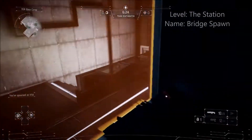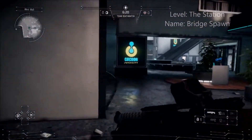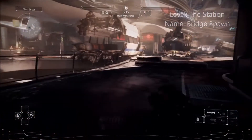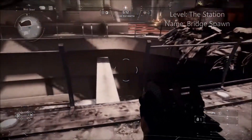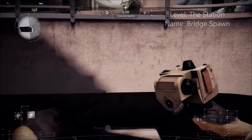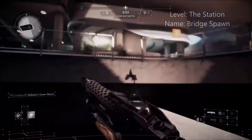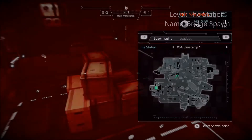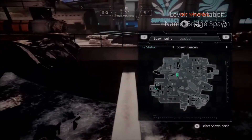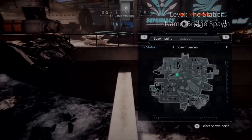Next, we're on the bridge. While I'm on my way to the location, I want to stress: don't do trick spawns just for the sake of trick spawns. This is on the Station map and I call it the bridge spawn. There are two of these little connecting bridges on this map, but I'll show you the one on the VSA side. Don't just do trick spawns for the sake of it — if it's going to take your allies away from the objective or put them in the line of fire, just don't do it.